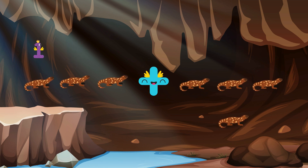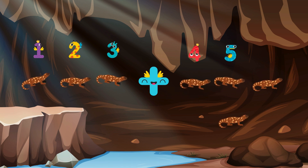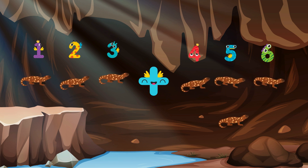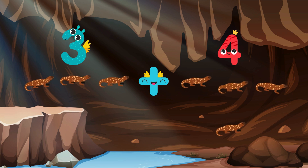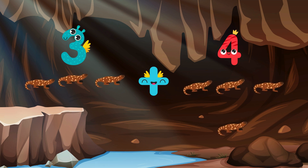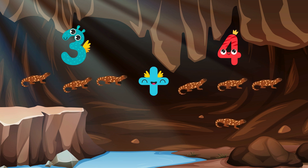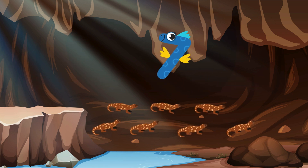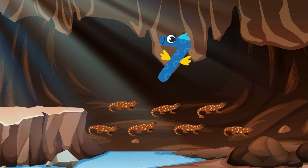There are three lizards and there are four lizards! How many lizards do you see? Can you help me count? One, two, three, four, five, six, seven. Three plus four equals — did you say seven? Yes, that's right! There are seven likable leaping lizards! Let's head back to the portal and see what we've unlocked!